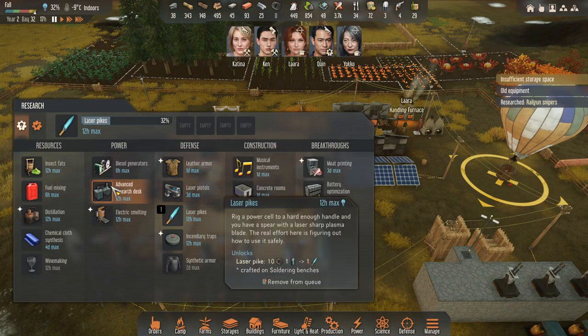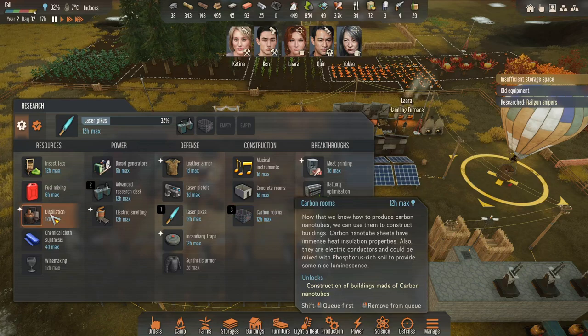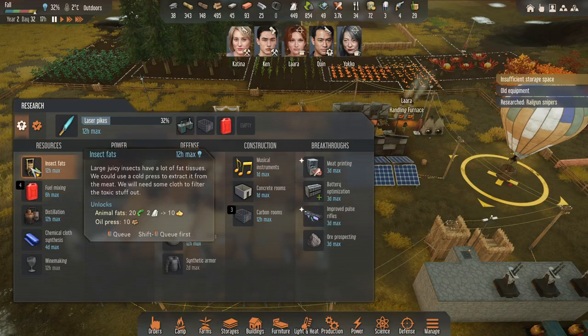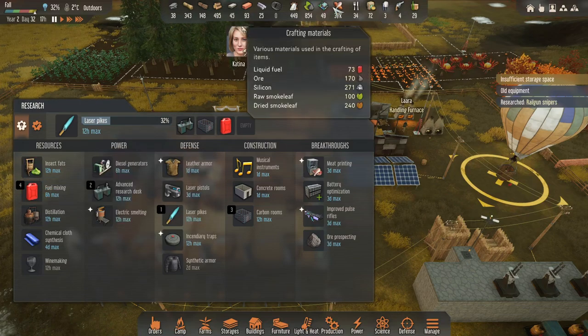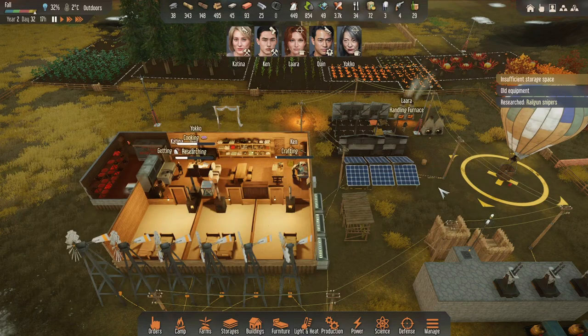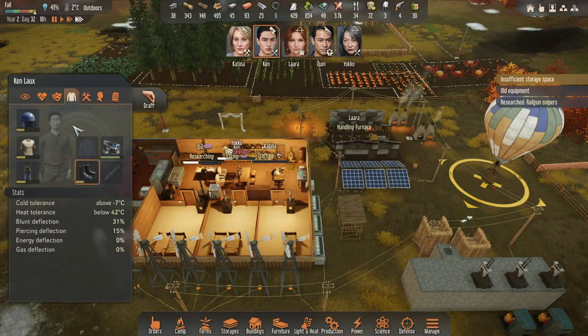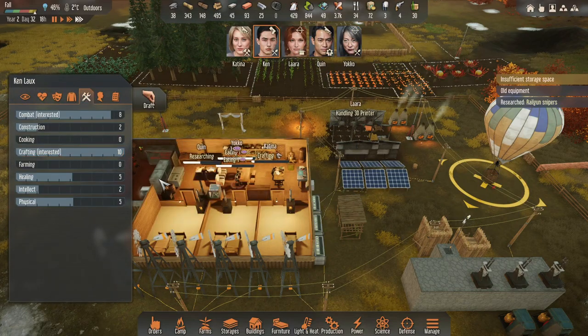Look at the Advanced Research Desk - there's already research in that. I may as well just get these quick and easy ones and fuel mix in. Once I get my Railguns, I'll need battery optimization. Ken has nine crafting last I checked - now he's maxed it out. He loves doing it.